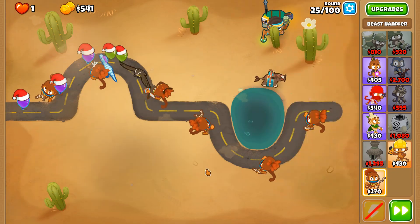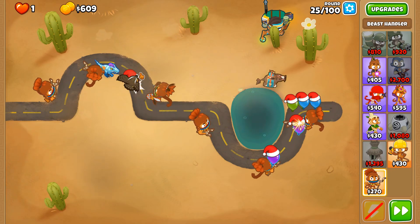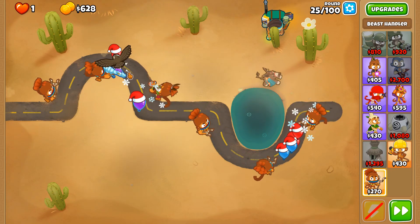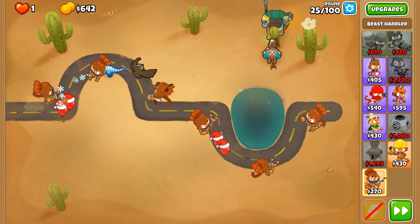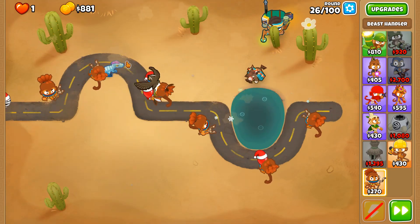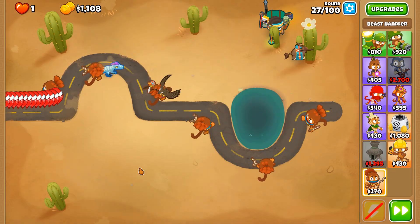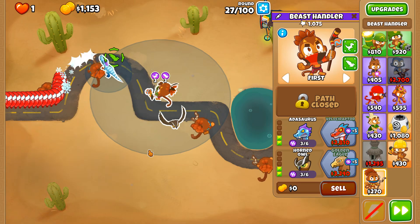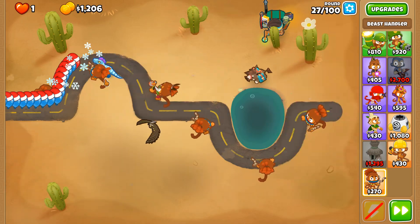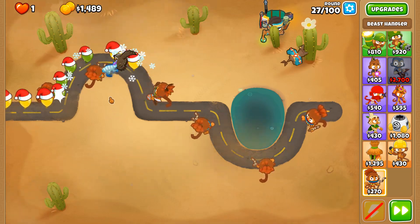The idea of all these Beast Handlers is very simple: we need range across the entire track. Having that range means the birds can go anywhere and pick stuff up. With the Adasaurus we need more range so that we can exploit every single fragment of the track.